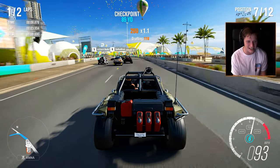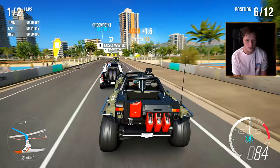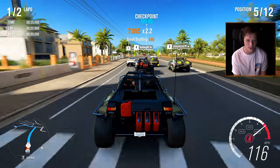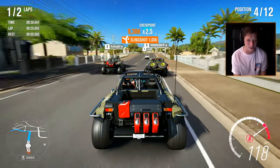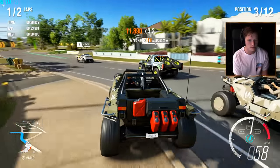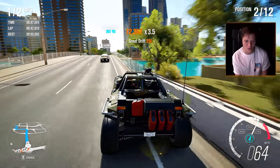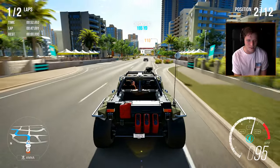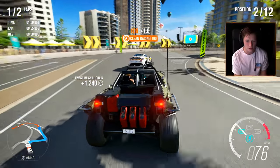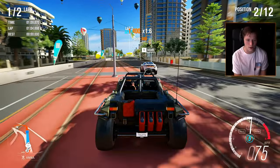We're off to a good start — it's got a decent jump off the line. Oh wow, these guys are going slow. I'm digging it so far, just creeping up around the outside. We've got two laps: first lap outside, second lap inside. We got a decent 44,000 skill chain there. Drifting and drafting all day! Lap number one is down.